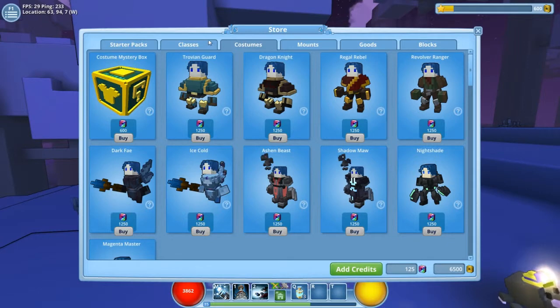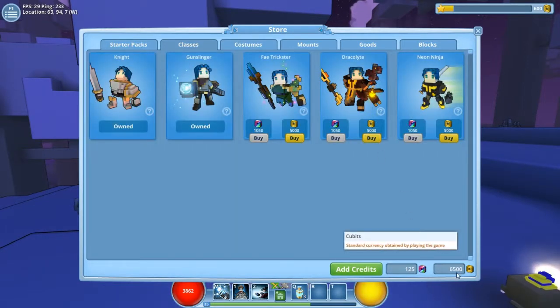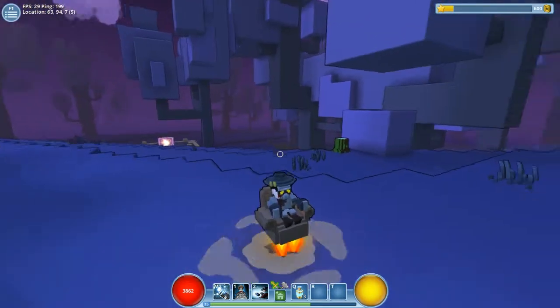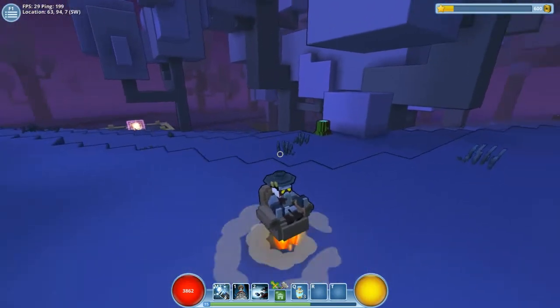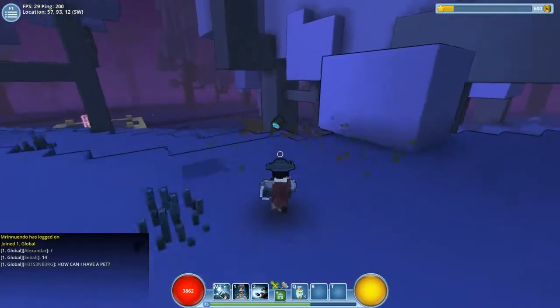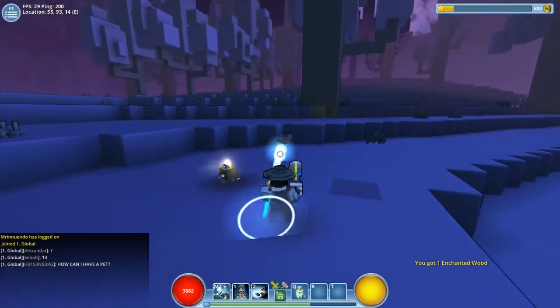That basically means you can earn currency every day which you can then use to unlock classes and stuff. I've been playing about a week now and I can actually unlock a new class - I'm up to 6500 so I'll be buying a new class shortly. I was surprised at how quickly I unlocked that currency to be able to do class buying.